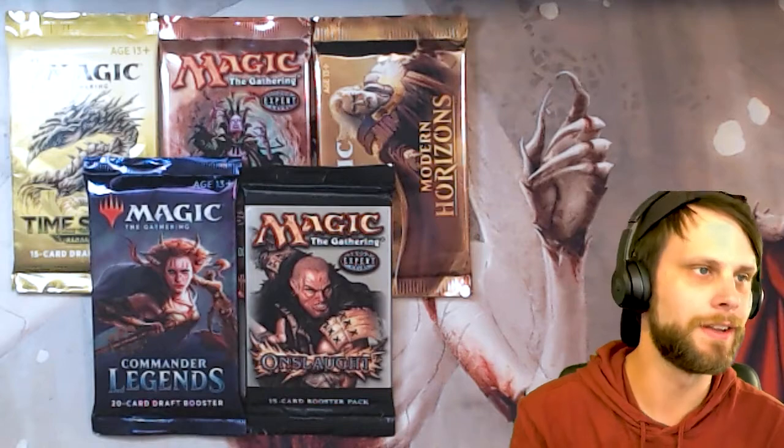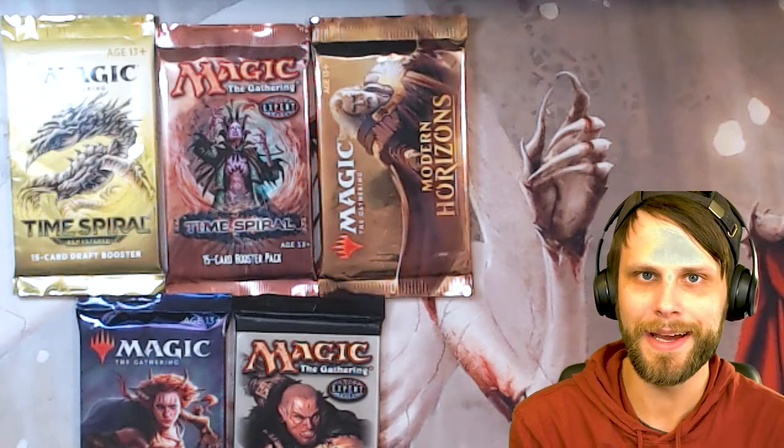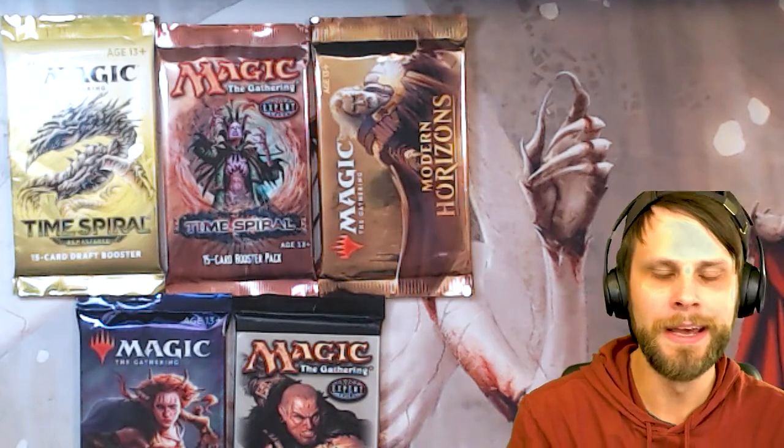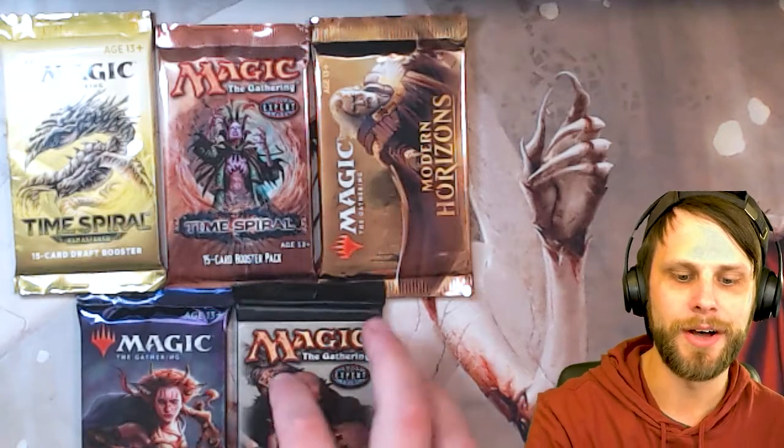As a little subset of this first inaugural episode, we've got two very special packs. We've got two Time Spiral packs — one from the OG Time Spiral and one from Time Spiral Remastered, the most recent set. So we're going to be doing a little comparison there. The five packs are: Time Spiral, Time Spiral Remastered, Modern Horizons, Commander Legends, and Onslaught.